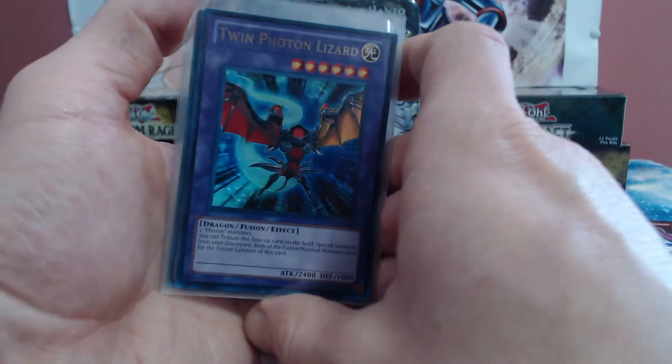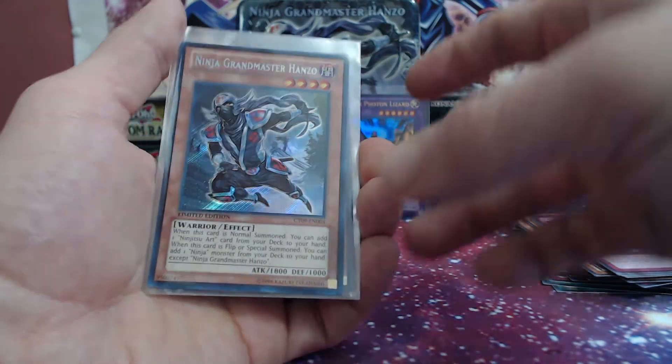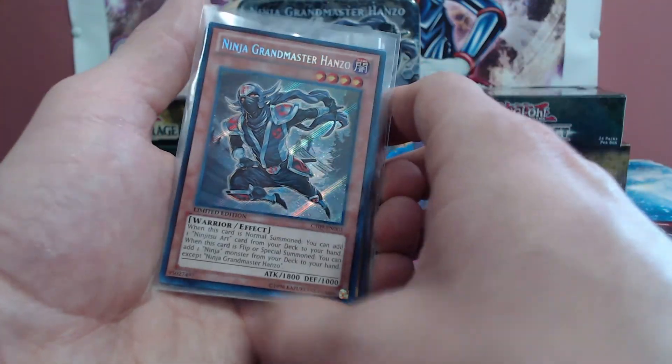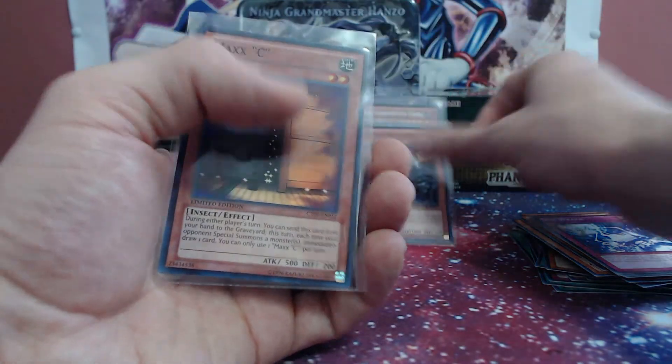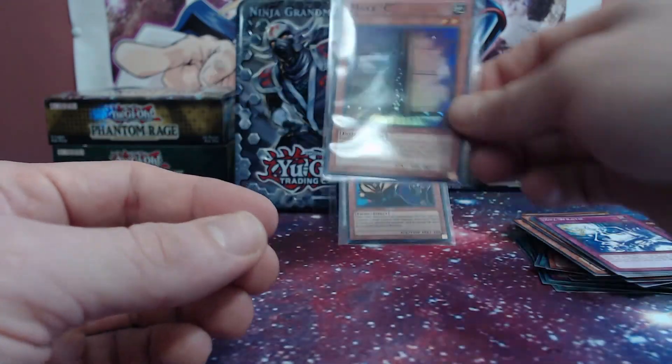We did get one ultra rare guys — Twin Photon Lizard. Not too shabby. And of course the promos, which I'm super pleased with because they're beautiful. Tour Guide and Maxx C limited edition super rare — that's pretty solid. We've got a few more tens to go, so if you've been loving the content, hit me with that thumbs up, hit that subscribe button, and we'll see you in the next video.